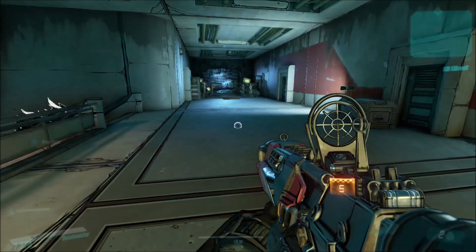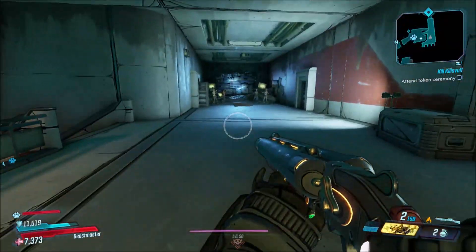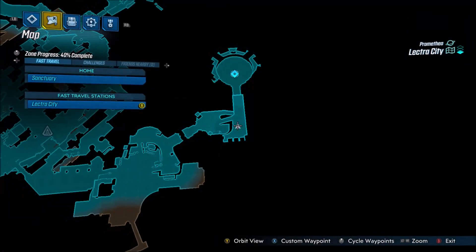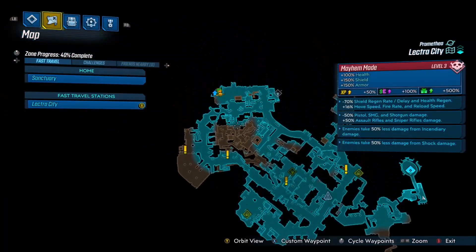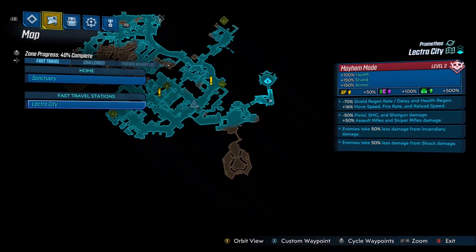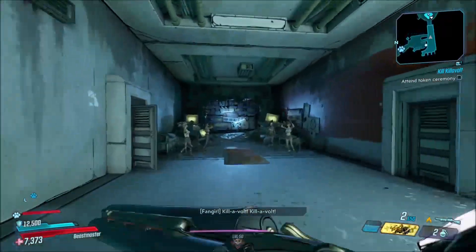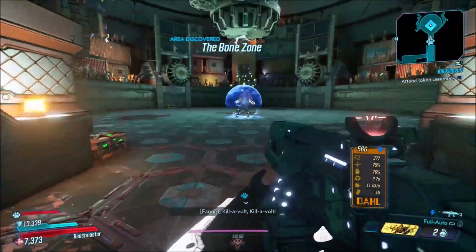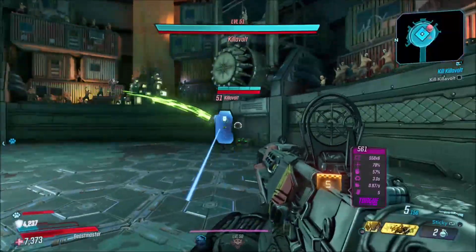In order to get this weapon, it's very simple. All you have to do is go to Moxie in Sanctuary and pick up a quest from her called Kill Killavolt. Then you're going to come here on Promethea to Electra City, do the quest, and at the end of the quest you'll make it to this little arena on the map. Drop down and you will be fighting Killavolt.